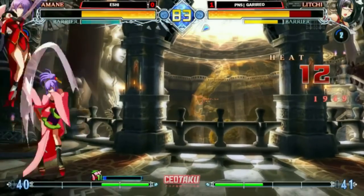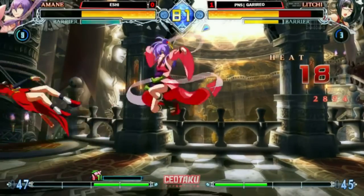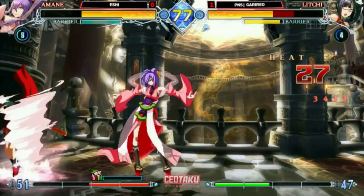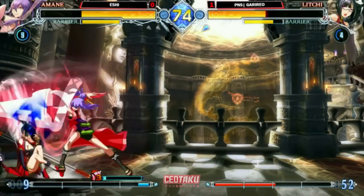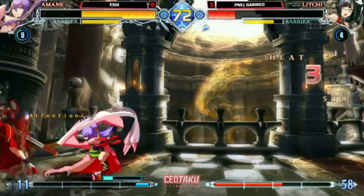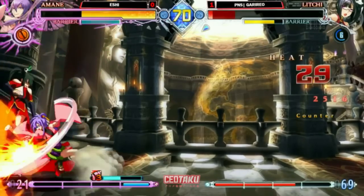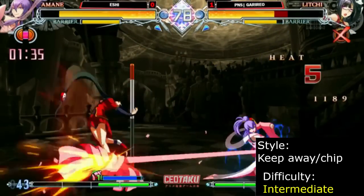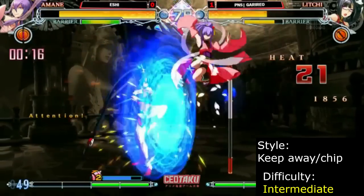Amane is one of BlazBlue's most unique character designs. His floaty mobility and huge normals allow him to dance around the screen, frustrating opponents in neutral while looking for opportunities to level up his drill. Once his drill reaches level 3, he becomes a chip damage powerhouse, not even needing to open up the opponent to deal massive damage. Amane is recommended for players who love long range, floaty mobility, and chipping opponents to death.